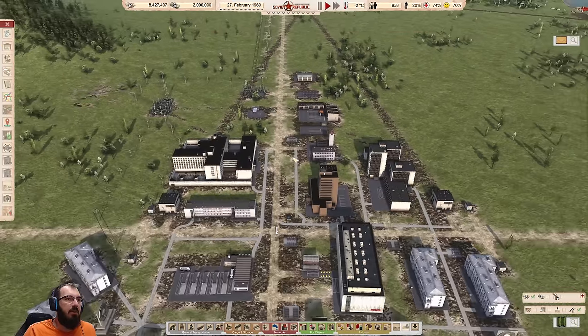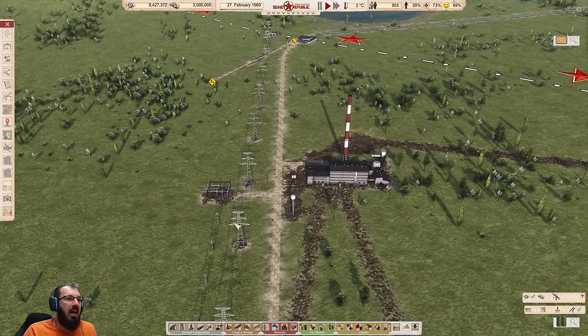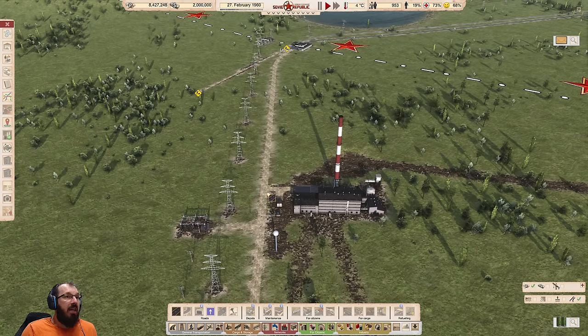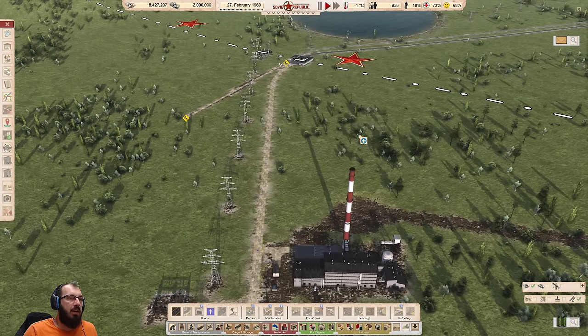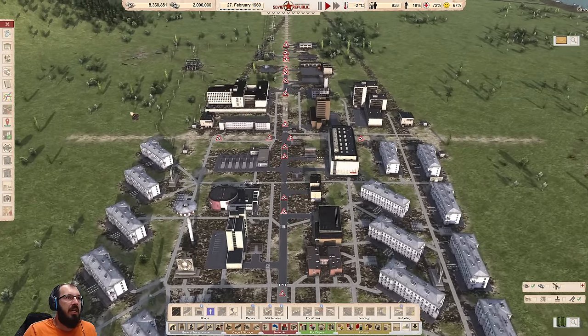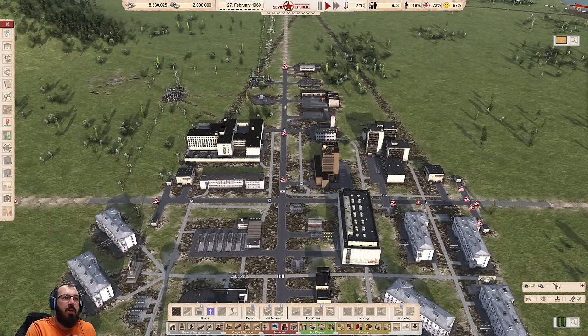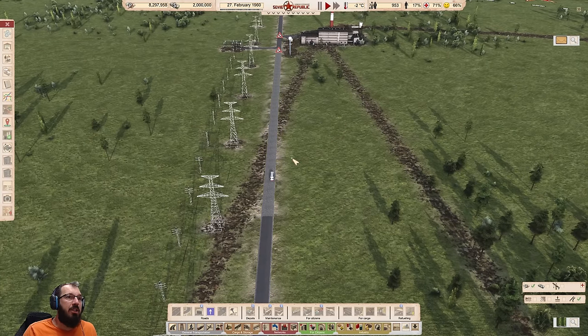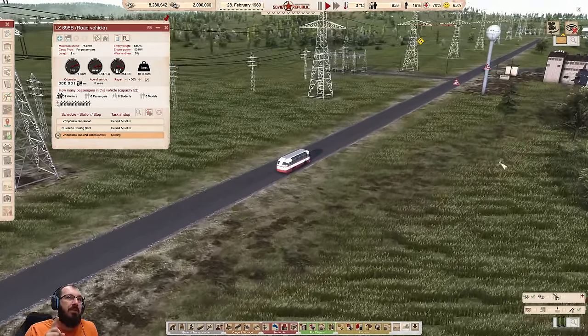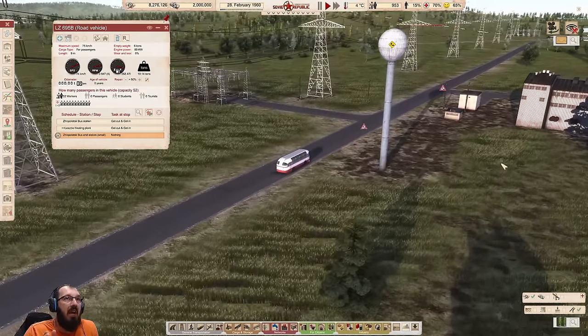We're almost done. The last thing we need is road upgrades. I have everything as mud roads in case you want to change something. In non-realistic mode, build an asphalt road — it's faster and better. You can either select the road and drag to upgrade, or hold left shift and drag over everything you want to upgrade, let go, and it will automatically upgrade every single piece of road. In realistic mode this is much more complicated because roads close during upgrades, but we're not in that mode. Once the road is done, the bus will go full speed.